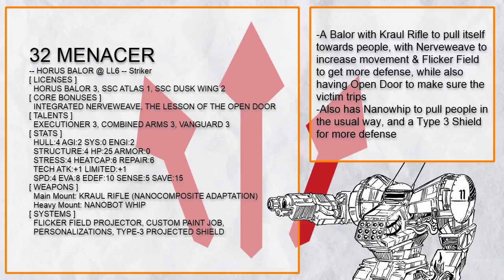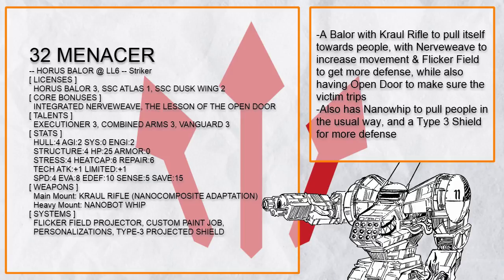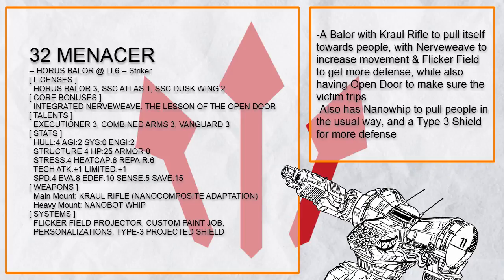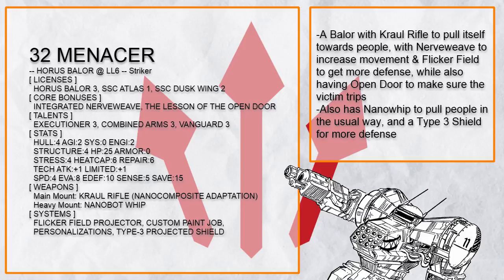This is Menacer — aside from its nanobot whip to pull people in again, this Baylor has a nano comp croil rifle which plays a role in its mobility. With combined arms, this Baylor can combo nanobot whip and croil rifle together for constant accuracy, and with croil rifle, if its prey decides to run, it can boost — which with integrated nerve weave increases its boost to 6 speed, and this also triggers flicker field and turns it invisible. And with open door to make it easier for the enemy to trip onto the floor, this makes the next murder by Baylor very easy.